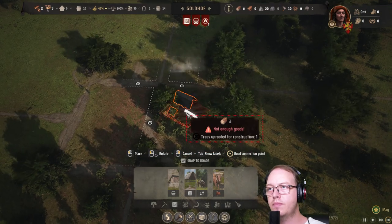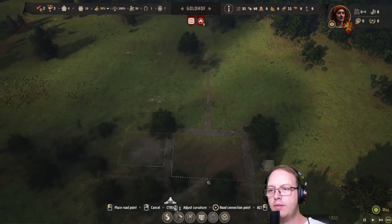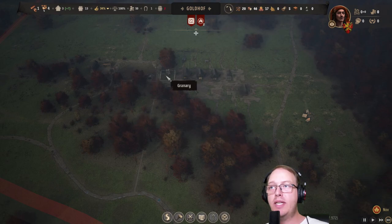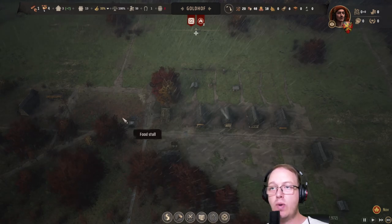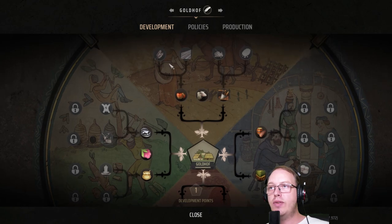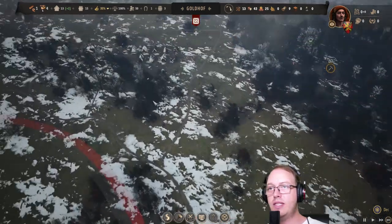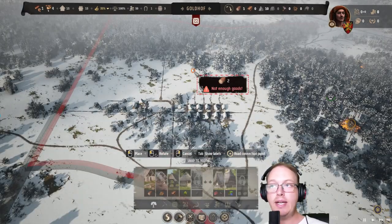We'll put the tavern kind of here. Housing. Seems like we're slowly getting there. When we get more people, we need to change the firewood — let it be stored here in the storehouse, and then the storehouse sells it on the marketplace. Same with the granary. We are going to rush for the rye cultivation. We're going to survive for food, but for the firewood, this guy needs to hurry up. We can slowly build the saw pit.